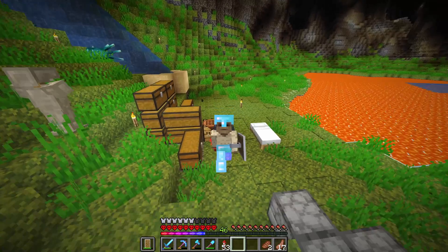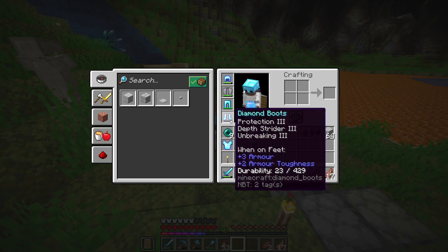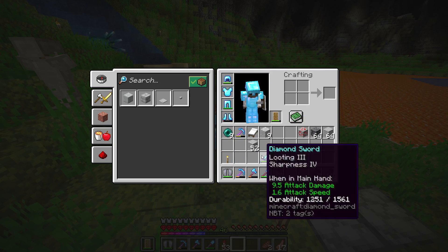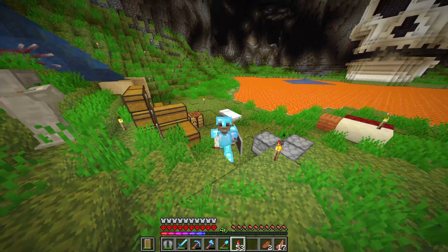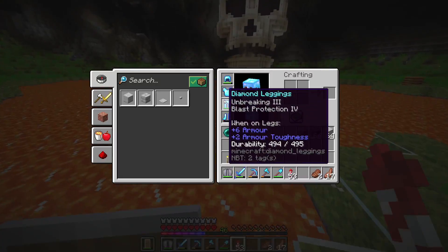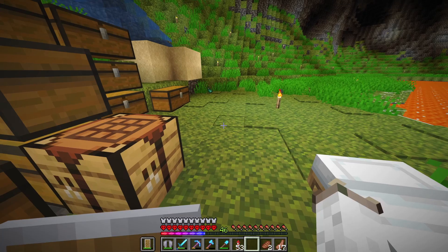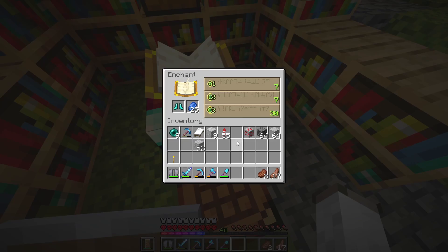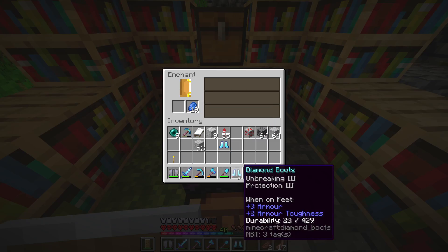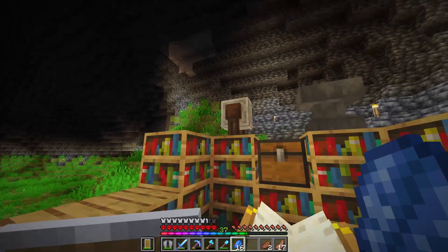I need some new boots because these are decrepit, and if I'm flying around with elytra — I've found out a lot of hardcore players have their elytra on slot one, so they can easily know if they've got it on or not, and if they need to switch, they press one, which I think I might do. Oh yeah, my boots. I need feather falling, otherwise I'm going to splat into a wall and die. That's like half of it — I need feather falling. It's not going to give it to me, though.